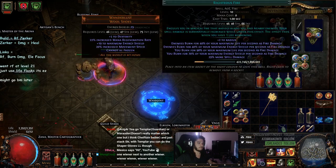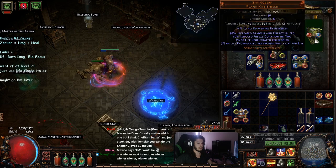Our links are very simple: Righteous Fire, Burn Damage, Increased AoE, and Elemental Focus. For a boss, swap in Concentrated Effect. You're done.